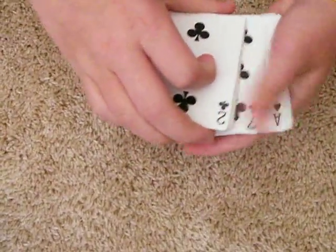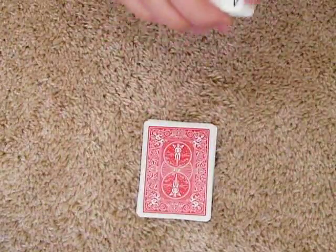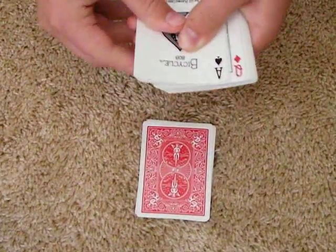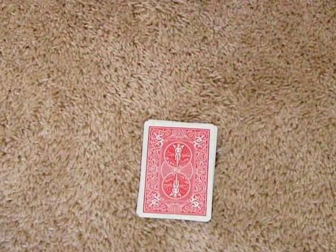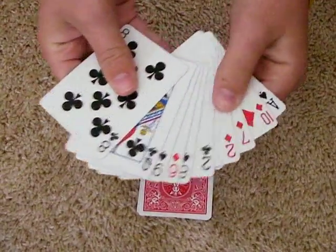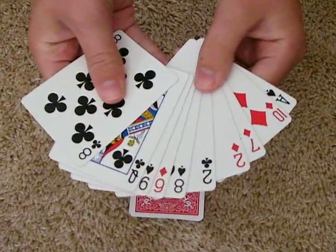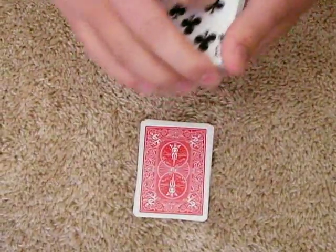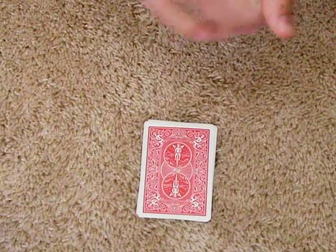Now what I'm going to do is I'm just going to flip over the pack and give that half to the spectator. Now what I'm going to do is show you that out of all these cards, you can pick 1 of the cards. Just pick 1 of them. I just want you to think of it.